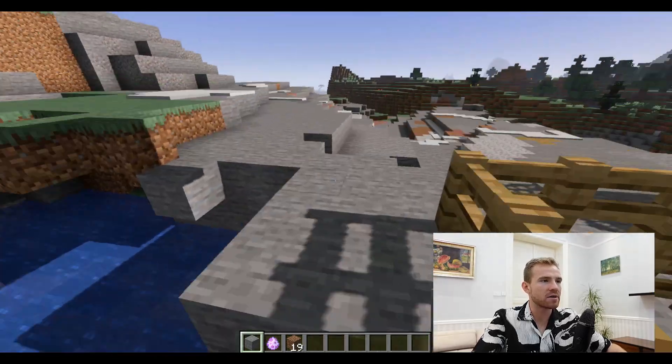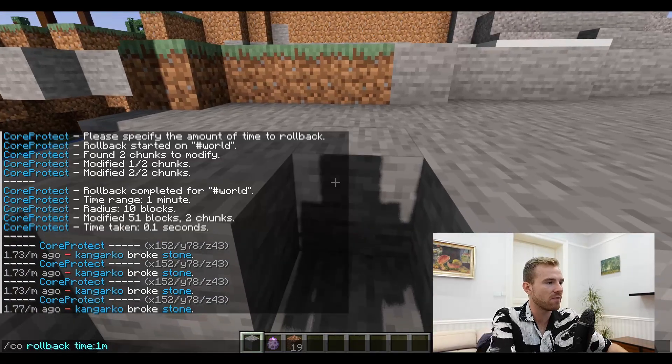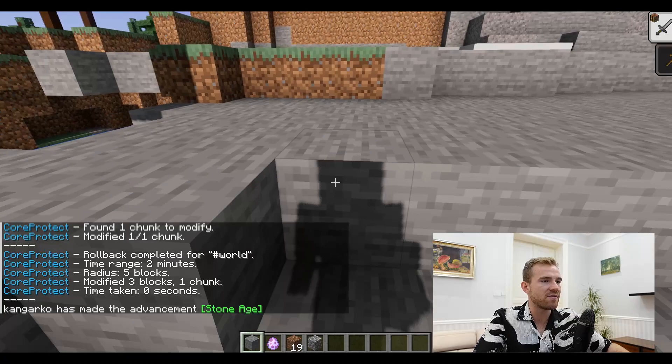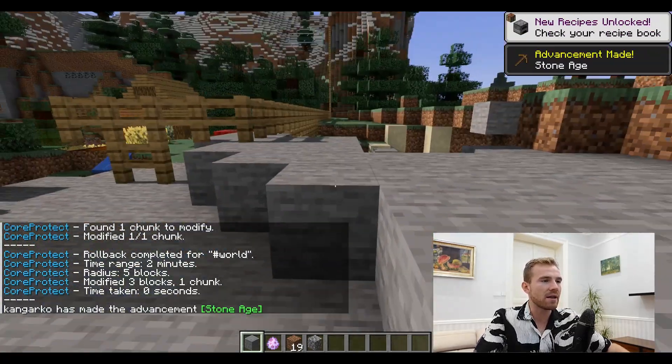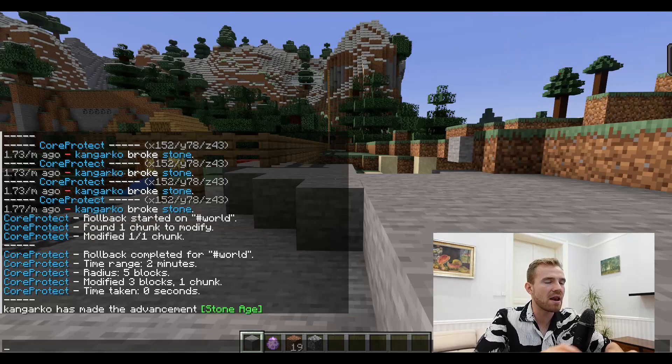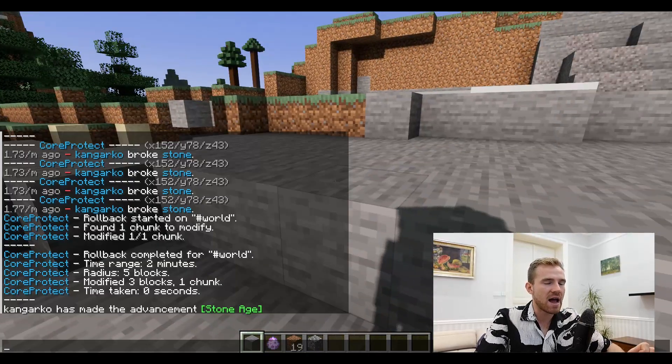This also works for players. I believe this block has been damaged by myself two minutes ago, so we can just go to radius, set it to five — there we go — and now this block is back. This is very great if you want to manage your server, see which plugin is causing damage, whose property is affected, and stuff like that. It will simply help you combat grief.